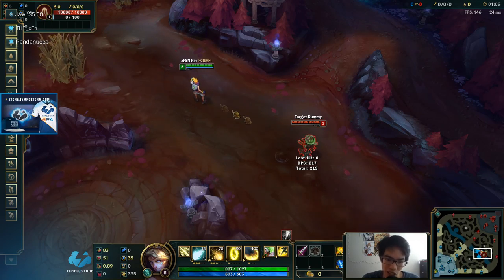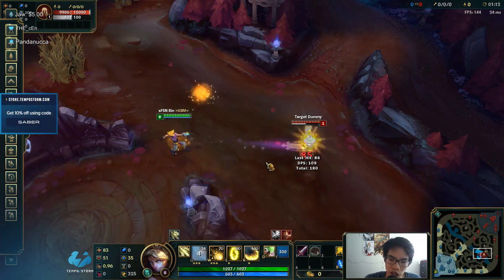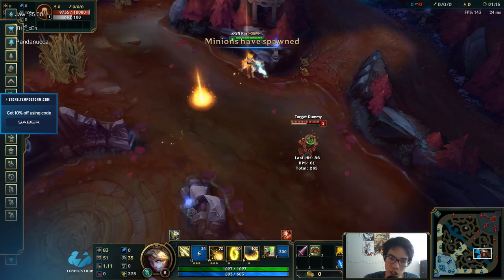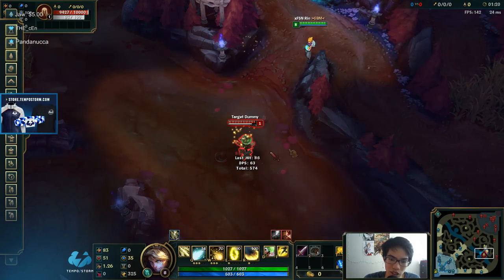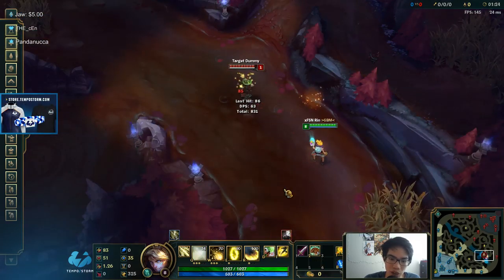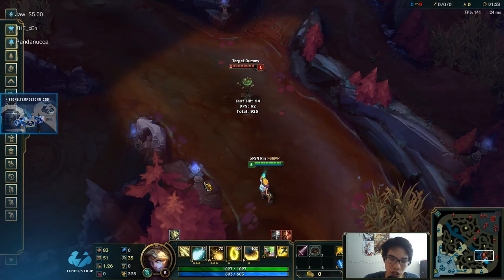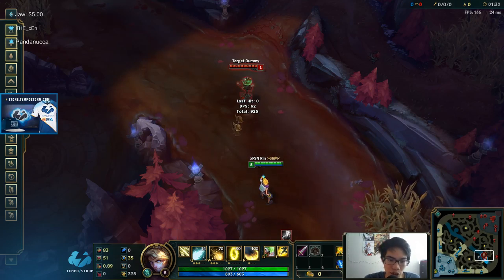Ezreal's Q flash is a lot different than Caitlyn's E flash. Because when you Q flash, it's still aiming at where you aimed — no matter where you flash, it will always aim at where your cursor is. Q flash is the same thing as flashing and then Q-ing in that direction. That's how you should think of it.